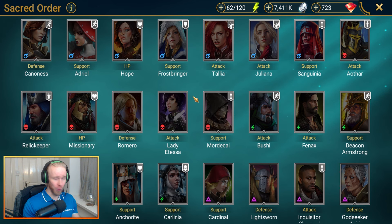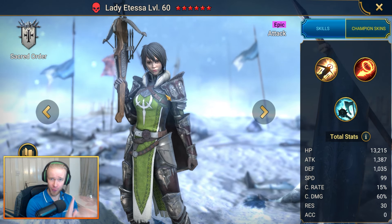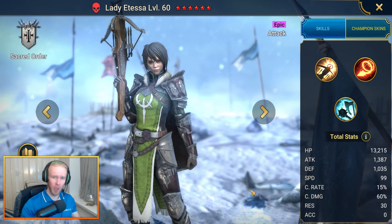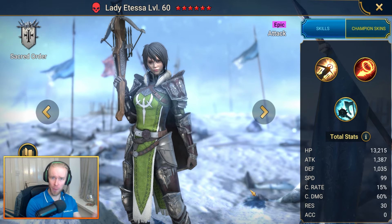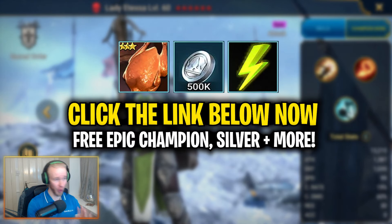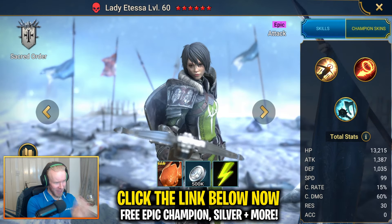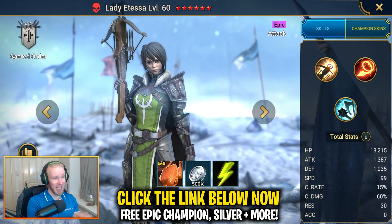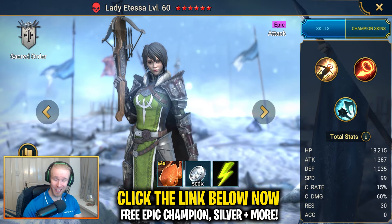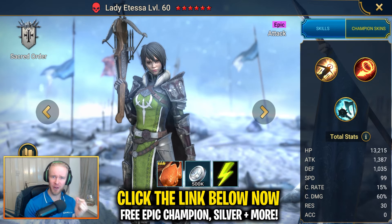Let's cover how to get a $125 value start to your fresh Raid account, starting off by picking up Lady Atessa completely for free. All you've got to do is scroll down to the top of the description box below this video and click the link. Not only will you be getting Lady Atessa, you'll also be getting 5 experience boosts, 500,000 starting silver, and 5 chickens to kickstart your fresh new account. This is a sign-up link — new players only — but this link is very, very special.